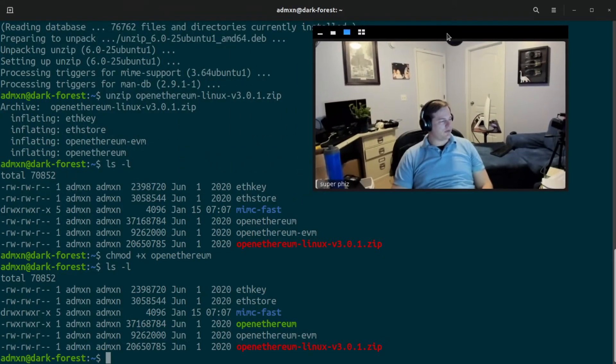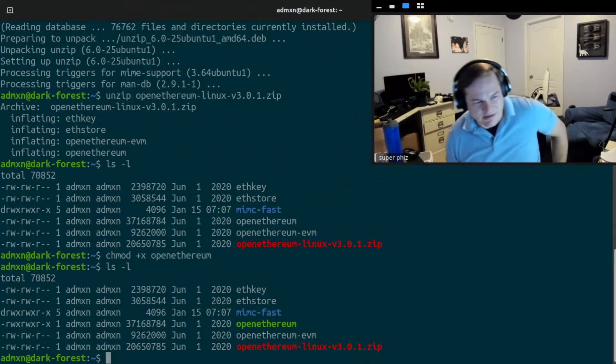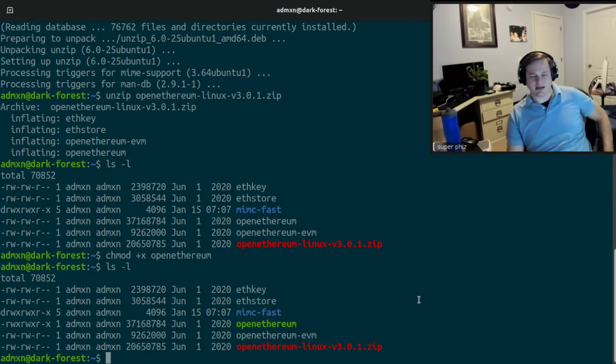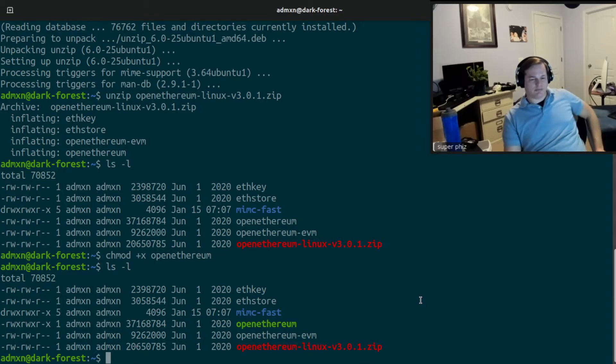These parameters are going to open up this node to anyone on your local network. And if you forward ports from the outside, it will also make this node available to other people outside. I would not suggest opening this node or forwarding ports to the outside if you're just doing it as a single-use thing for Dark Forest.